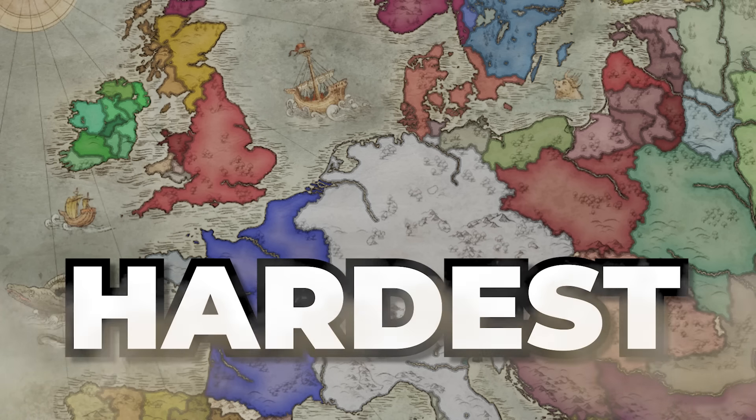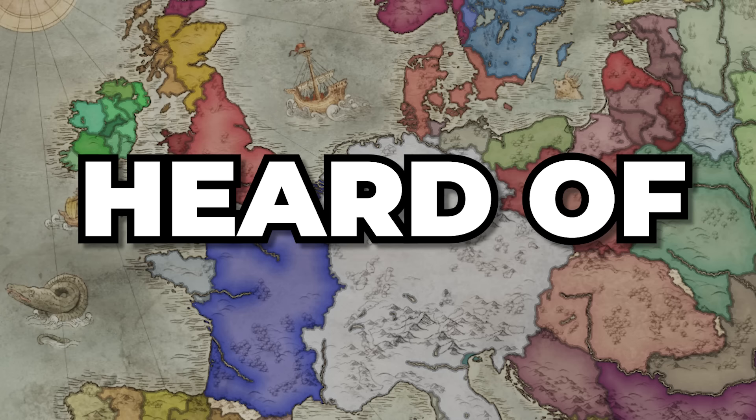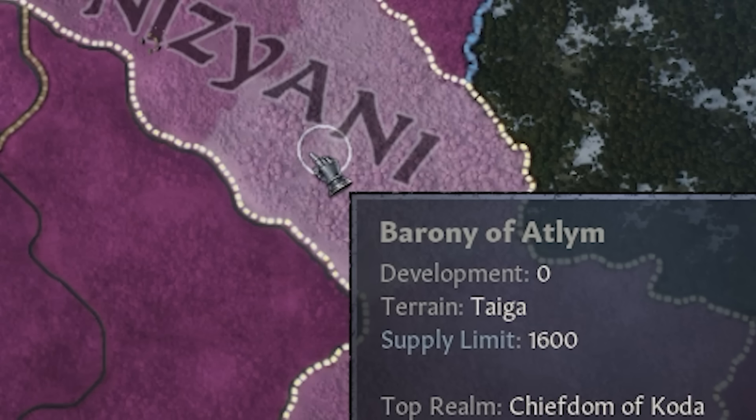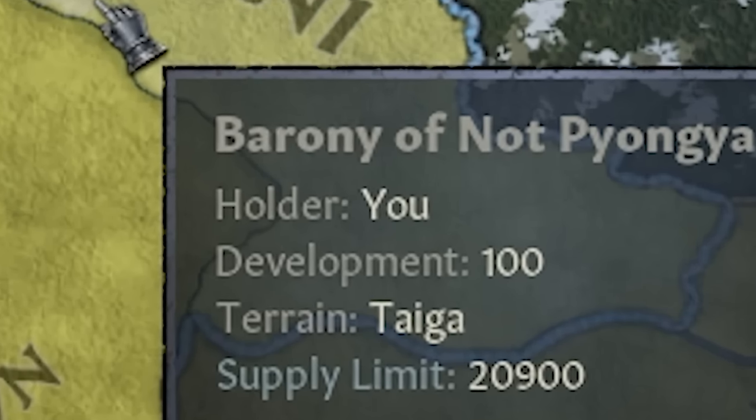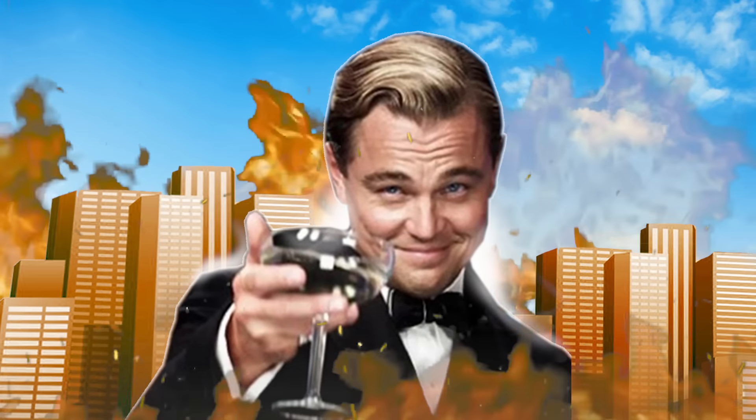Today I'm going to be trying to complete the hardest challenge in Crusader Kings 3 that you've never heard of: taking this zero development county where people don't even know what the wheel is, and turning it into a technological mecca with 100 development by using fascism to achieve what I want.